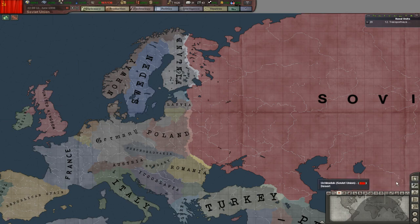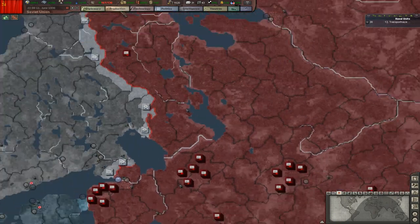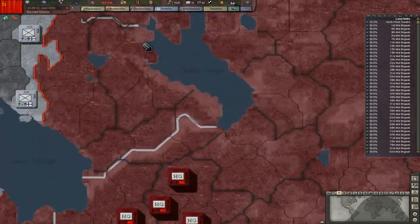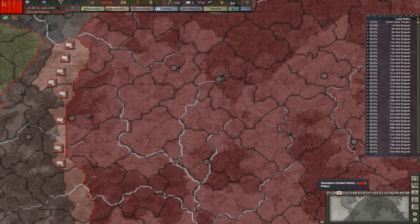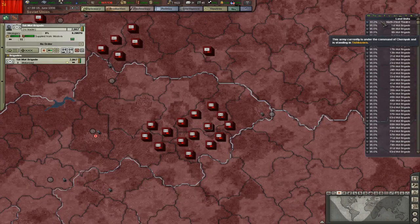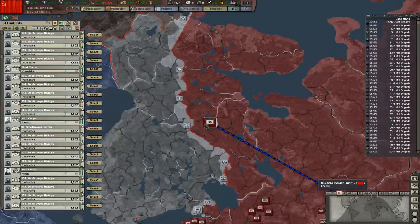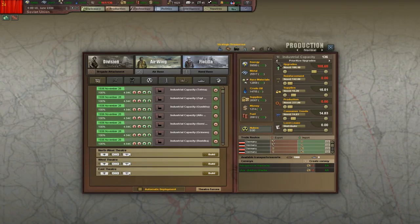Hello YouTube, this is the Prussian Prince and I'm here with another new Their Finest Hour let's play episode. Let's go into the game and start things off. I'm going to allow the ability to see unit statistics, just land units, and let's go up to speed 5 and cruise through things. I'm going to select my Northwest theater and redeploy everything up over here.